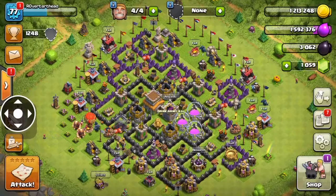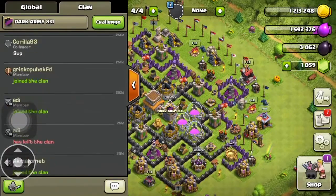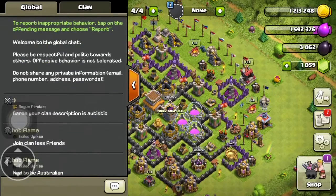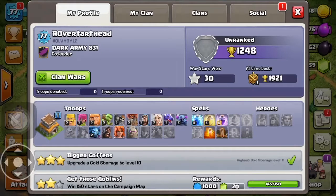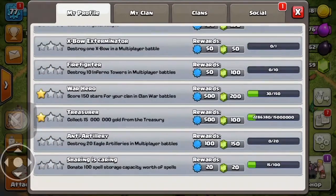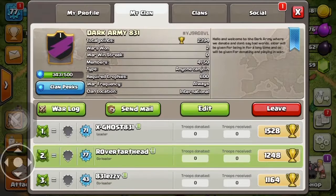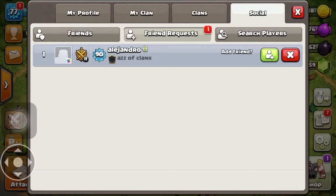Man, I haven't been on this game in a long time. Oh wow, clan and social — ooh, friend requests! Did they always have that friend request option? I don't remember friend requests. Oh, I'm not logged into Facebook.